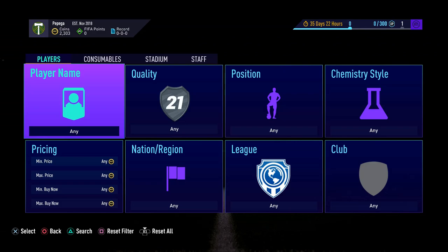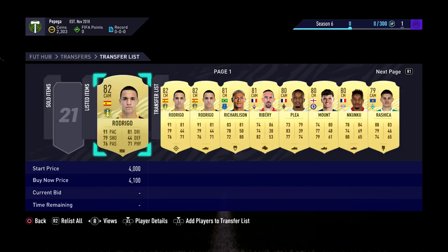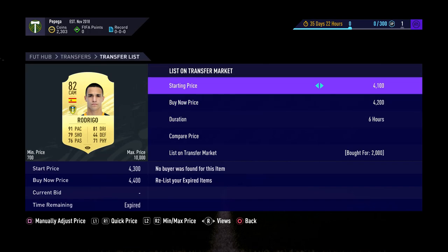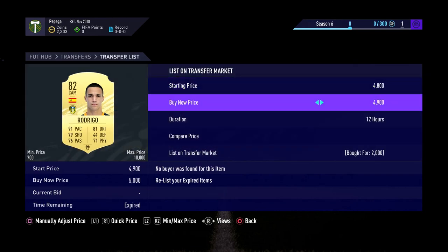Hey guys, we are back here today and we have got 2.3k at the moment with an absolute load of Rodrigos as you can see — a load of them and a load of other players. We've done a bit of a converted madness today and we're gonna list the Rodrigos up for about 2k profit each.